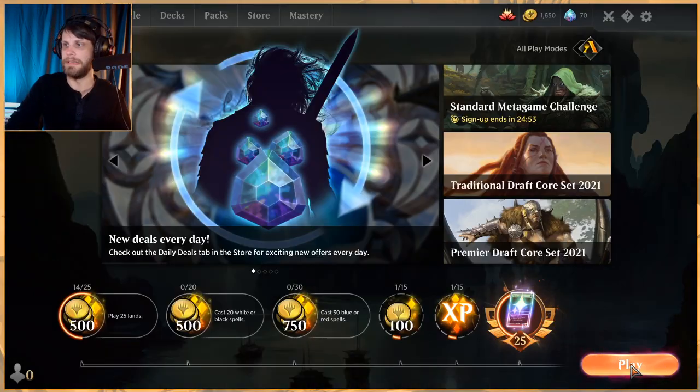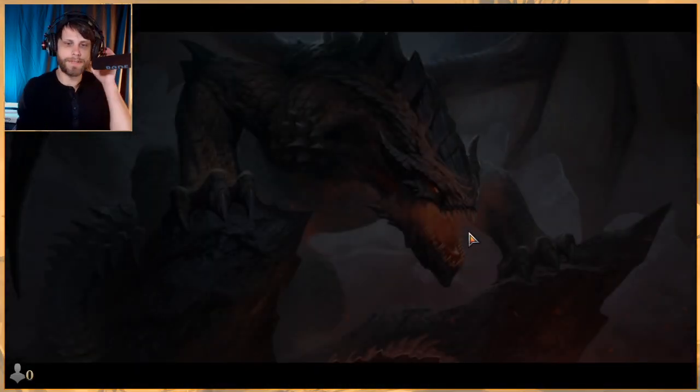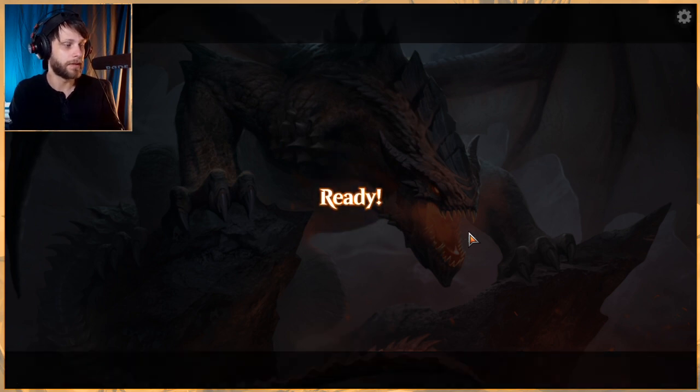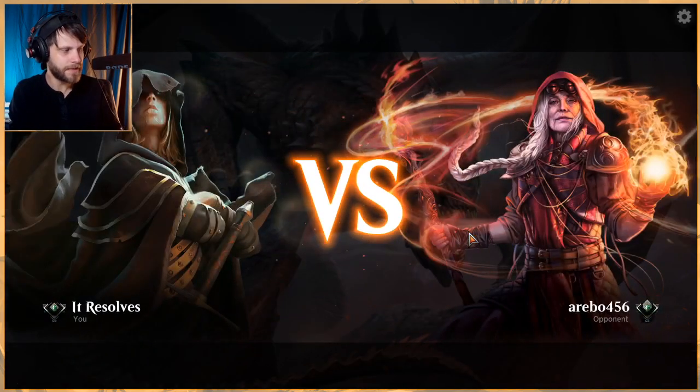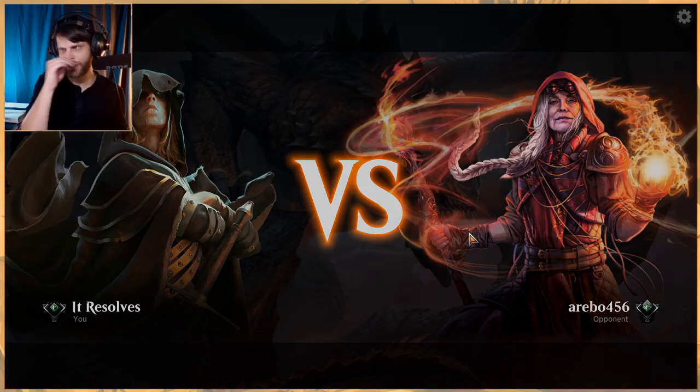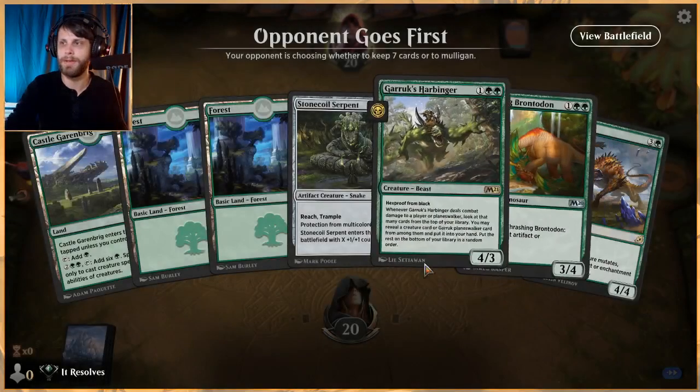I think we've got two Vivians in this deck and I love both of them — they're really good in my opinion. Let's jump into game two and see if we can get another win. I really like this deck when it works. Mono green stompy in general just feels really nice when you can get it to work. Sometimes it's a bit tricky if you don't get lands, but thankfully that time we did and it paid off.